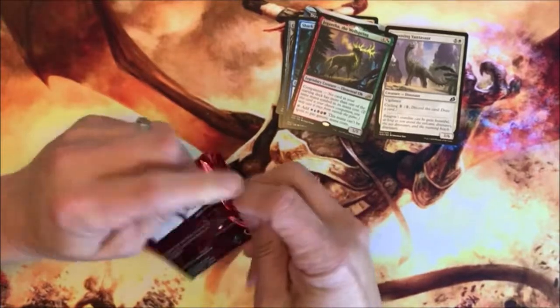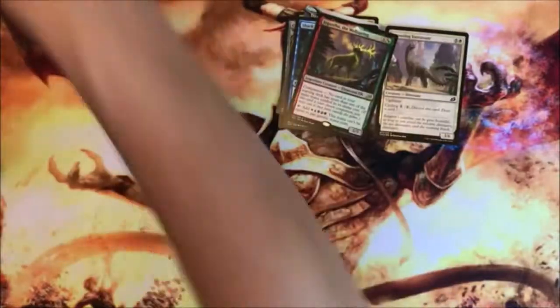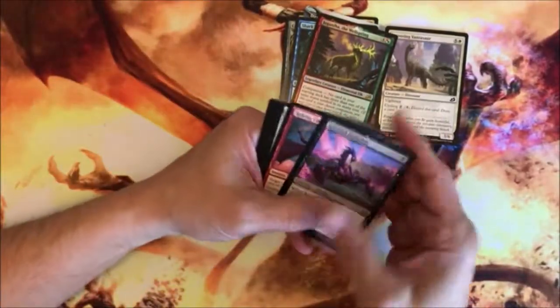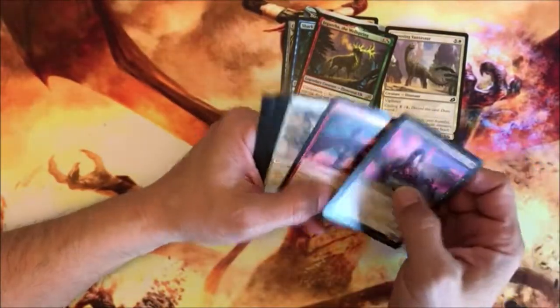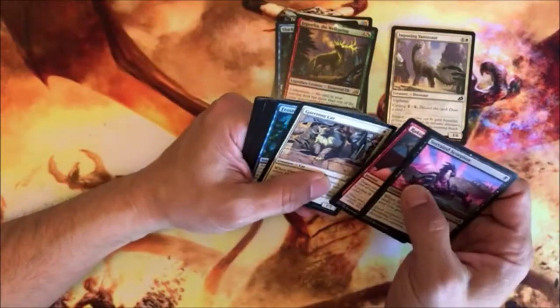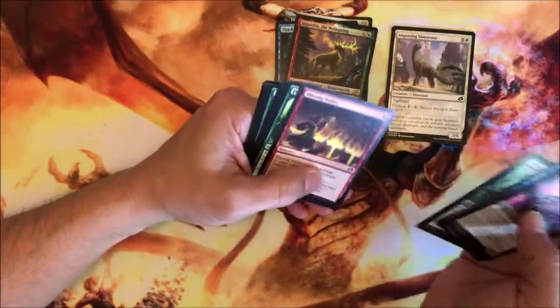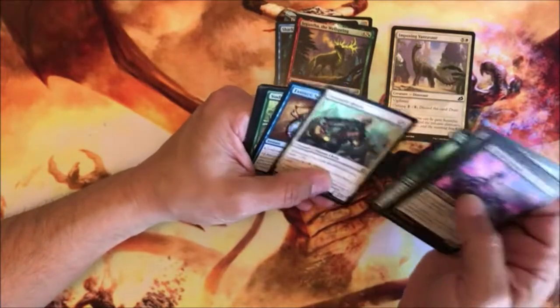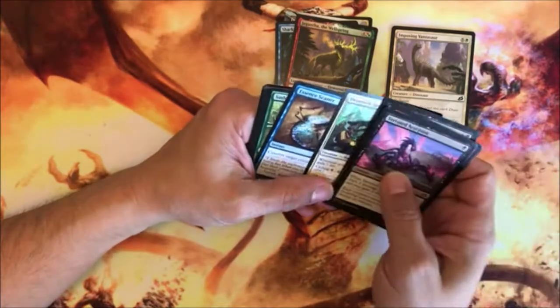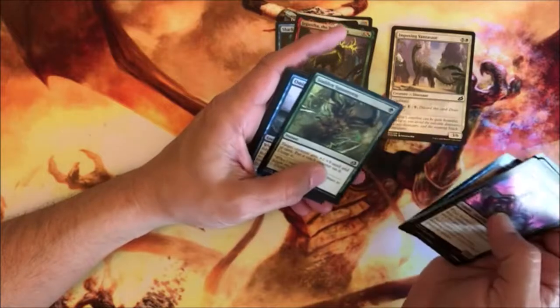Yeah, it used to be you're flipping through the cards and everybody had a standard border. Now you can't tell what's worth anything or what's the big heavy card with the extended art — it's practically after a PhD. A lot of cycling mechanic in this set as well. Essence Scatter — gotta love it.